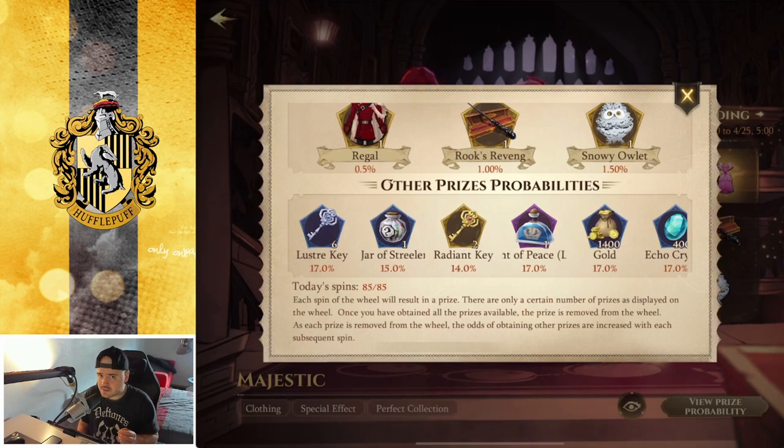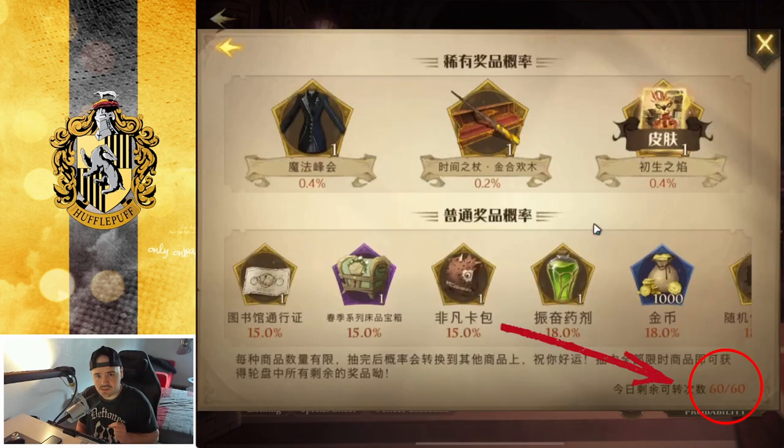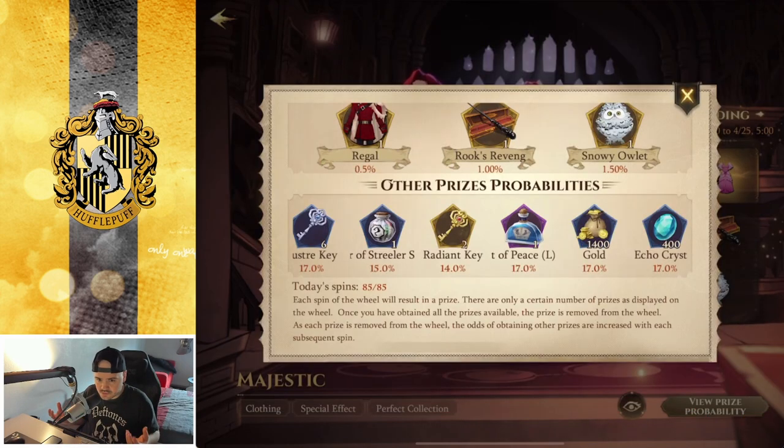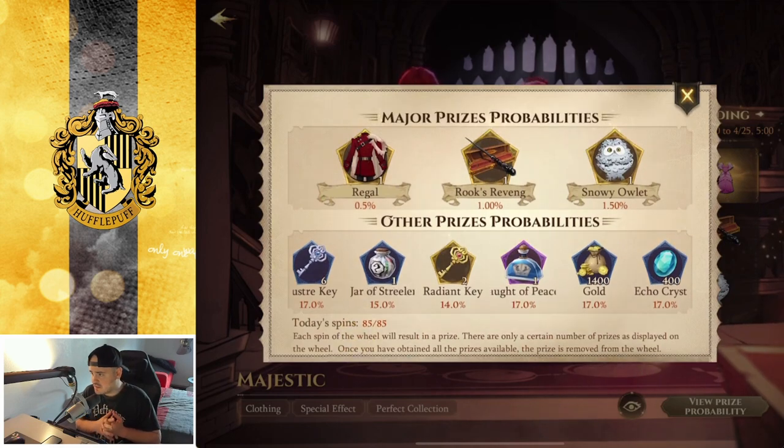Here you need to spin 85 times to guarantee getting all the limited items. After 85 spins you definitely get everything. I saw one wheel in the Taiwan version where you only needed 60 spins to get everything. I'm not sure if it's always like that or if it depends on the wheel, but that's also a huge difference.